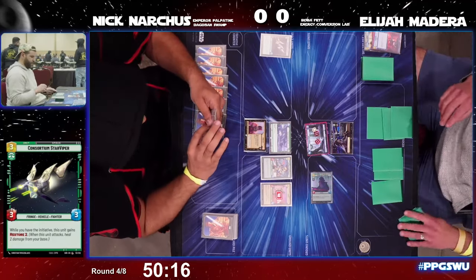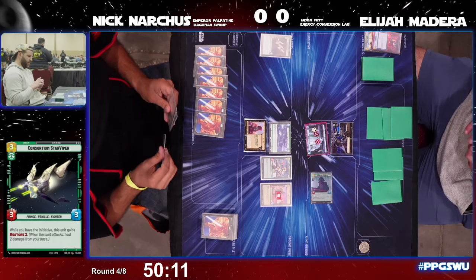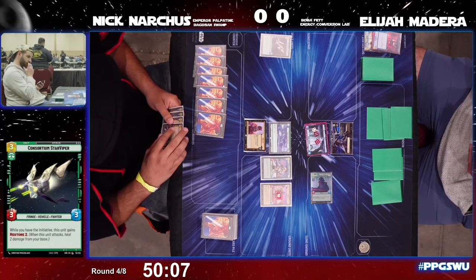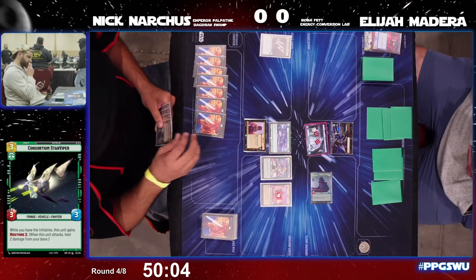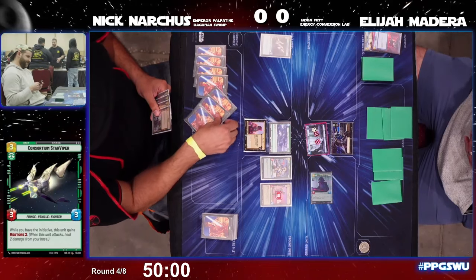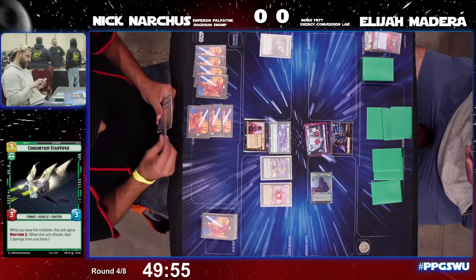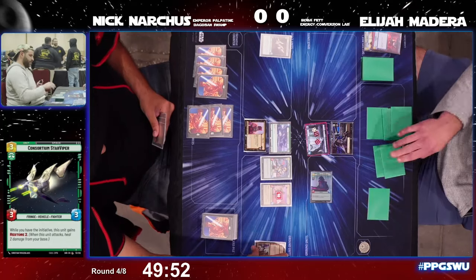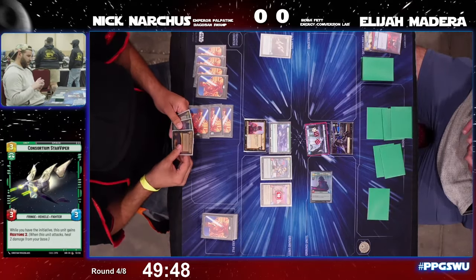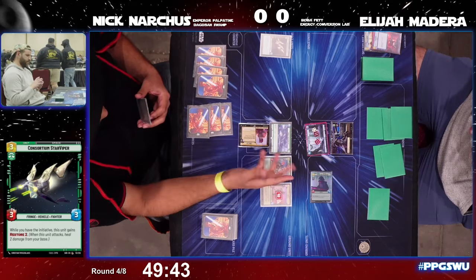Here comes Elijah playing the Super Laser Technician in hopes of getting Palpatine out next turn — a turn early. But only three open resources for Elijah with 16 damage on. Here comes Waylay onto the Technician, and then Elijah replays that Technician right away, but that does exhaust all of his resources.